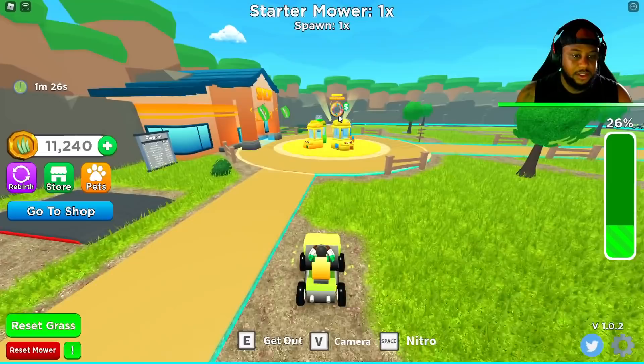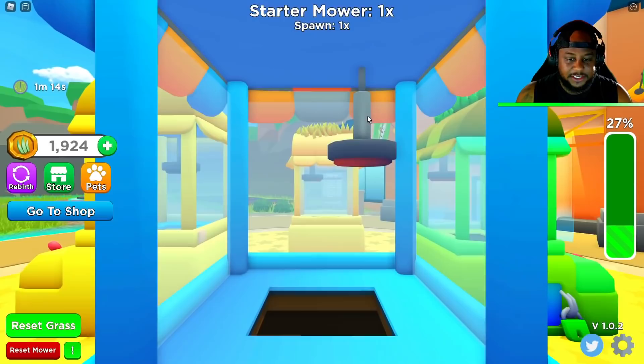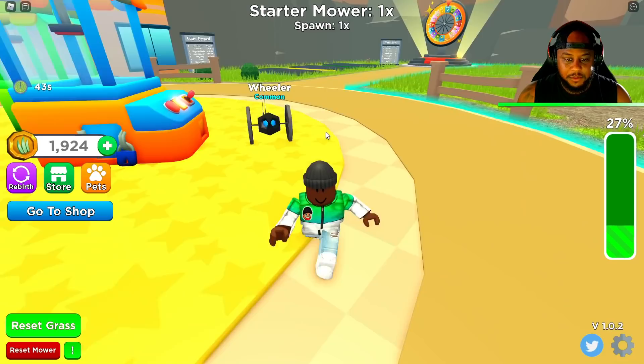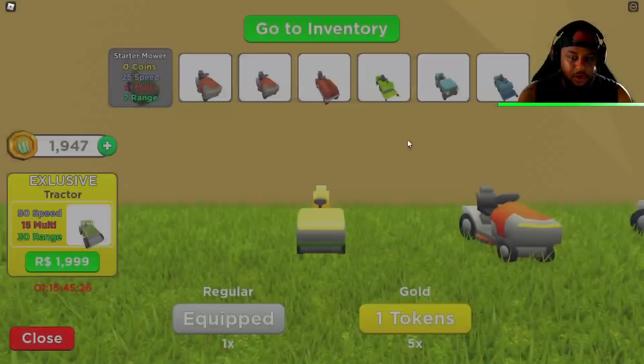I just hit a tree stump. Okay, so let's go ahead and get out. We're gonna go over here and get the basic egg. Let's see what we get — we're playing the claw game right now. We got the wheeler! So the wheeler gives us 1.5 times the coins, 13 speed and 15 range. You're a little fast there.